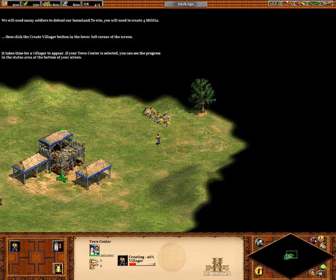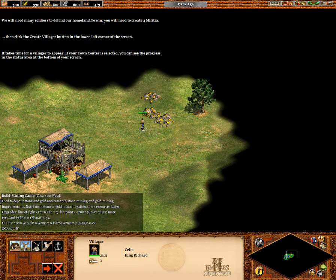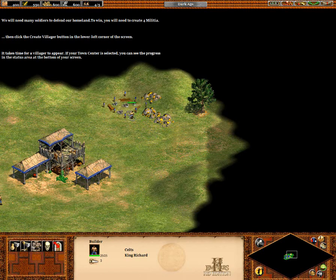It takes time for a villager to appear. If your town center is selected, you can see the progress in the status area at the bottom of your screen.